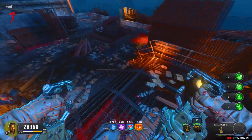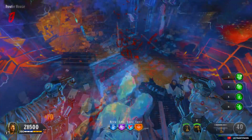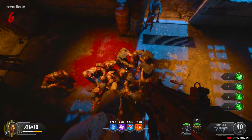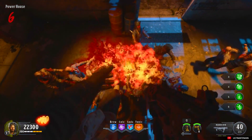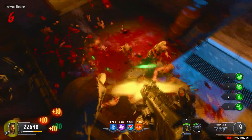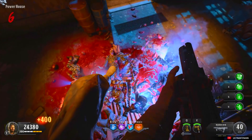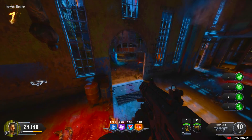Now one downside for this glitch is that the Hellhounds will get you up on the roof, so you need to kill them before they get to you. But if you do the glitch over here in the powerhouse room, no zombies will ever get you. And on both locations, Brutuses and zombies will pile up below you and you can actually pick up the power-ups, which is pretty cool.